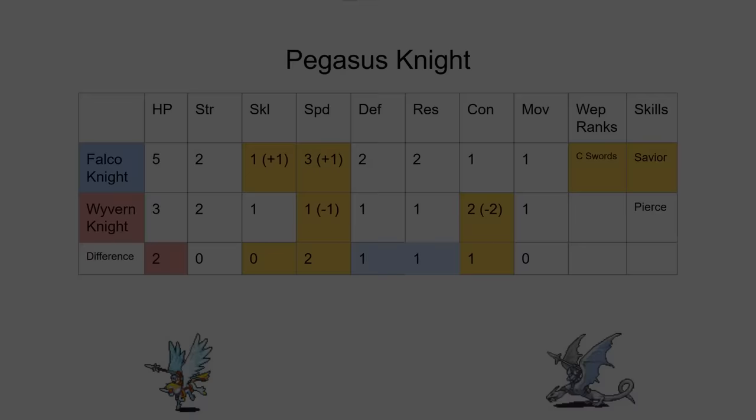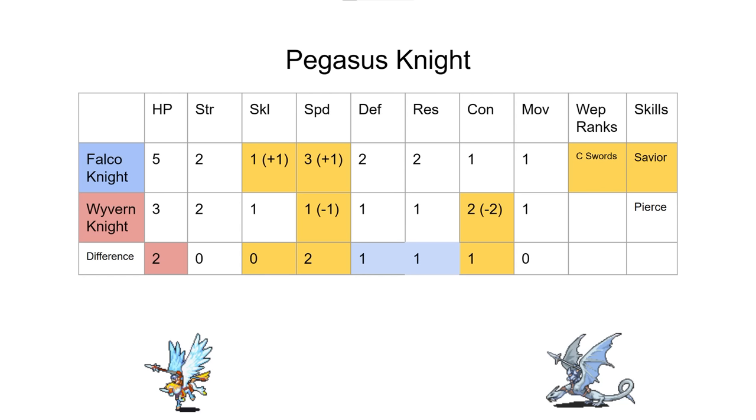That makes sense — when a new player does the Pegasus Knight promotion, they expect Falco Knight to be the fast one. Even other Fire Emblem games confirm that; the DS games have Falco Knight with a better speed cap than Draco Knight. It kind of goes against intuition when Wyvern Knight is faster in vanilla. We also balanced out the skill gain — we don't really know why Wyvern Knight had plus one skill, so we gave Falco Knight plus one skill too.